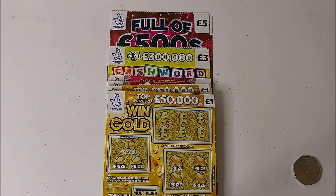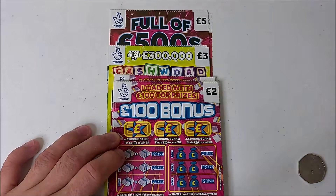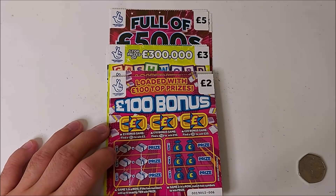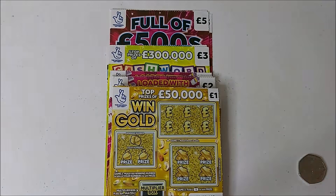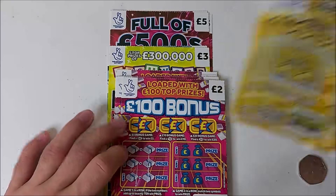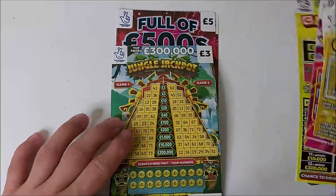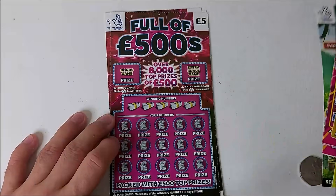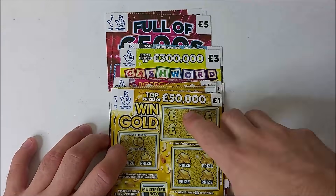Hi guys, welcome back to Spain Scratchies. Today we have the new £100 Bonus cards loaded with £100 top prizes. We've got £39 of cards in total. We've got some Win Gold - four of those, £100 Bonus - seven of those. I've got a Cashword Multiplier and a Jungle Jackpot, and then I've got three of the Full of 500s. Let's see if we can win a jackpot out of these.